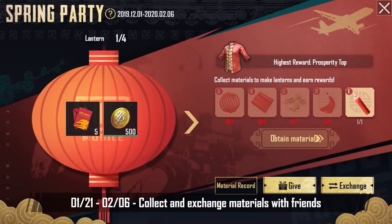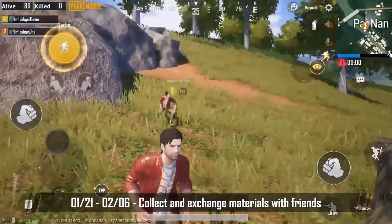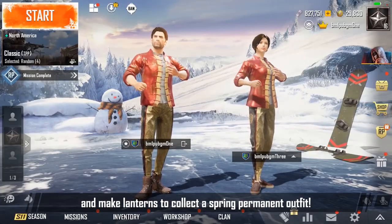January 21st through February 6th. Collect and exchange materials with friends, and make lanterns to get a spring permanent outfit.